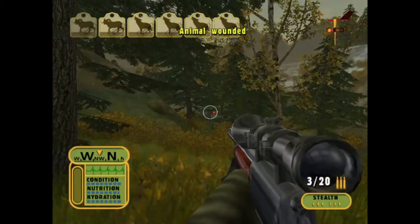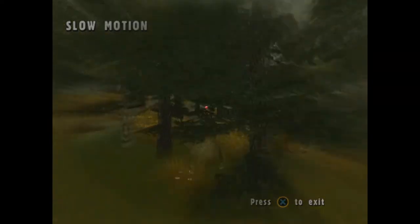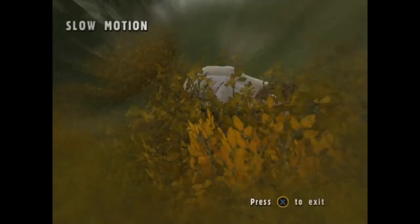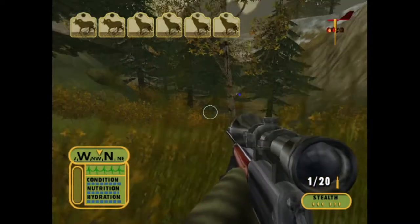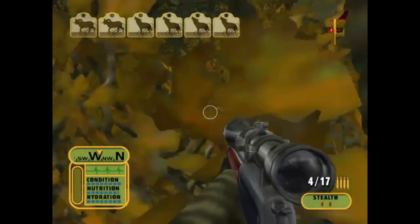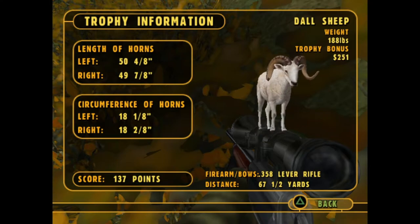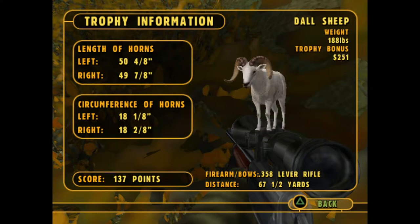I'm not sure what this is but I'm hoping it's our doll sheep - and it was, and it looked absolutely massive compared to the one we just shot. Oh wow, it is a lot bigger than the one we just killed. Here is the doll sheep we just killed - it weighed 188 pounds, we got $251 for it, and it scored 137 points.